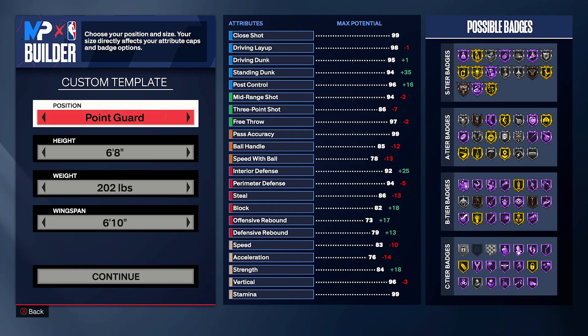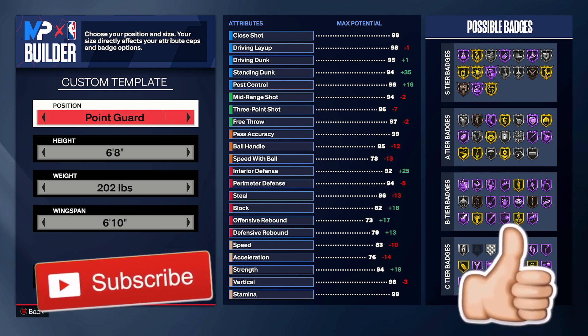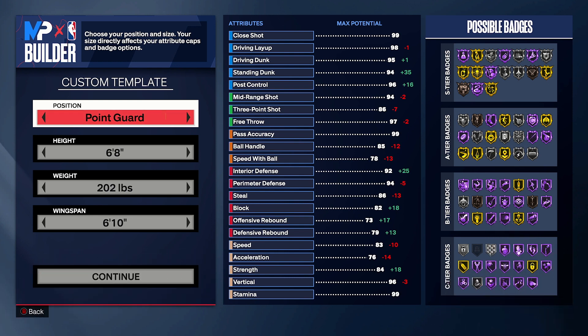Hey, what's good everyone. I'm showing you guys the Demigod 6-8 point guard at NBA 2K24. Yeah, this is like a Jason Tatum build — it can do everything. It's like a two-way: it can shoot, it can playmate, it can dribble. It kind of plays more like a physical guard because you've got that Hall of Fame physical handles. It's not really too much of a finesse guard, but you can finesse a little bit. That's why I really like this build.